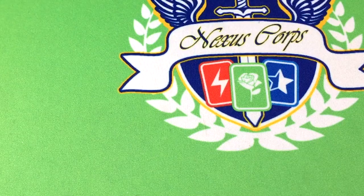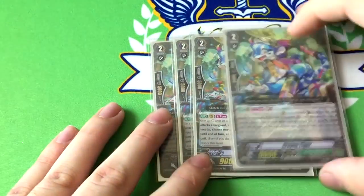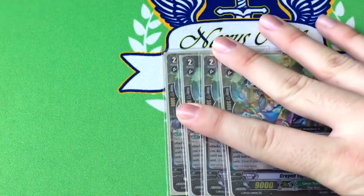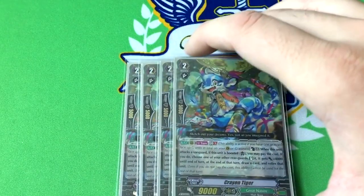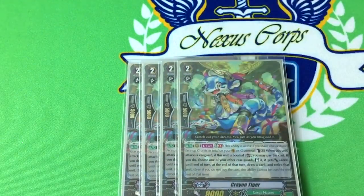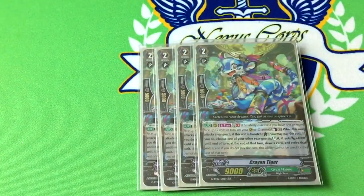Four copies of Crayon Tiger, because this is Great Nature — what are we without Crayon Tiger? He's the Amber Clone: when he's boosted and attacks Vanguard GB1, you can counterblast one, stand something, it gets plus 4k, at the end of the turn draw and retire. Because it works like that, it does not need to hit the drop zone — you can just draw if the thing isn't there if it gets Denial Griffined. It gives you cards, gives you another attack, it's just really good, and they need to reprint this already.